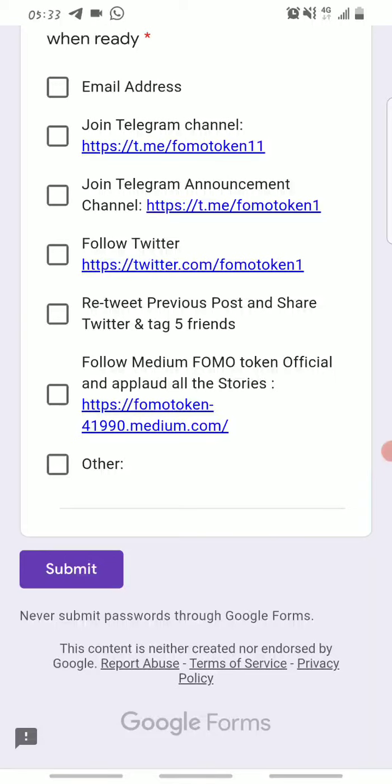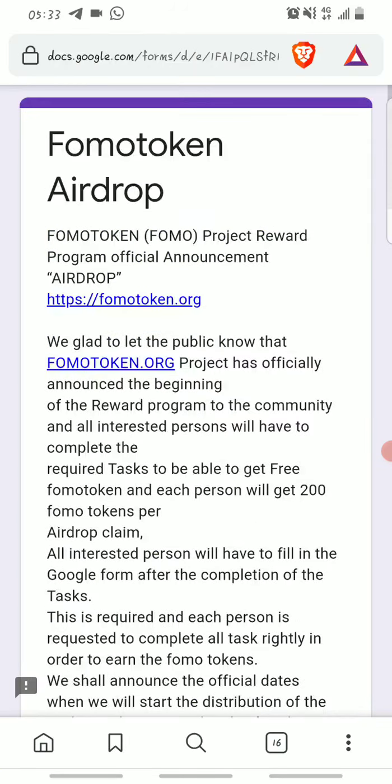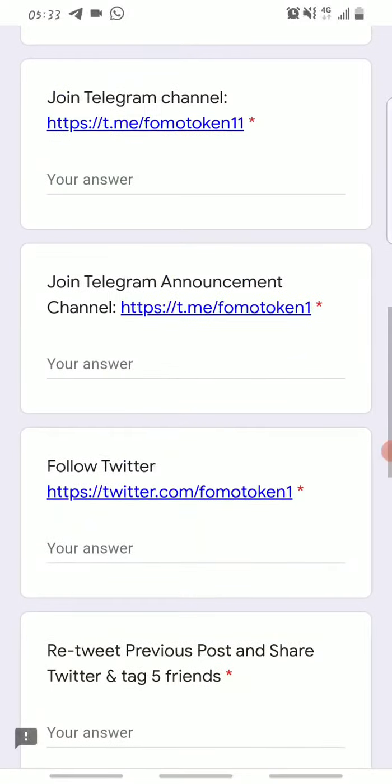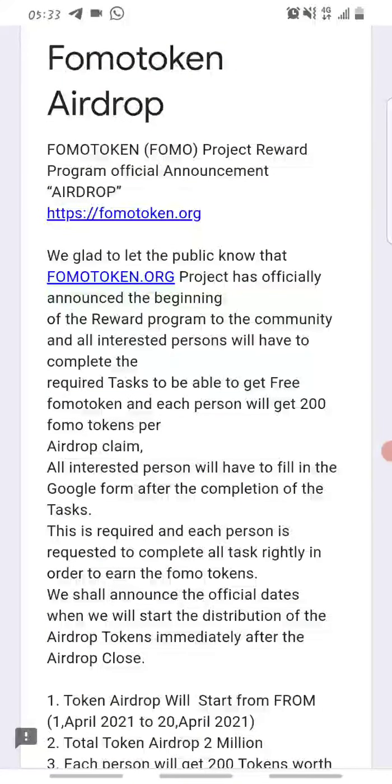Once you've done all that, check all the boxes confirming you've performed all the activities, then click Submit. It's as easy as that. Once FOMO Token is launched, they will start distribution after the airdrop ends, and you'll receive your FOMO tokens on the app. Once it's launched, you can claim your free airdrop and start trading on FOMO Token.